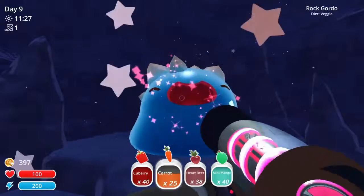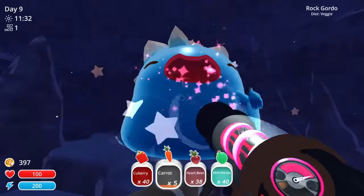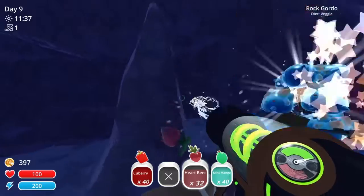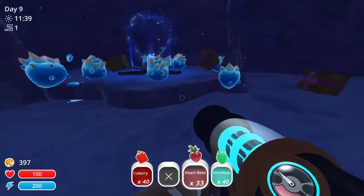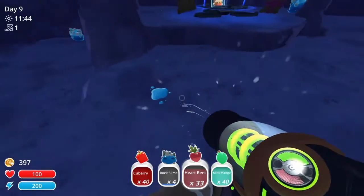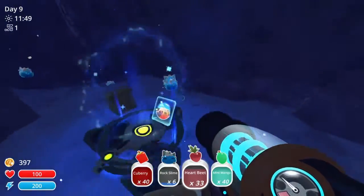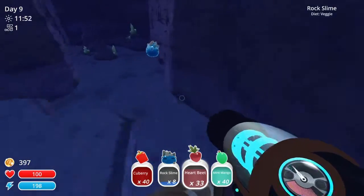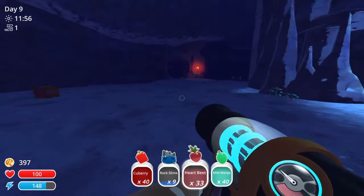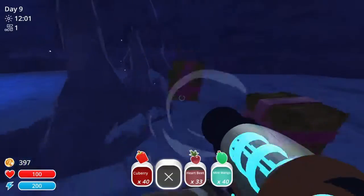Let's just fill up this rock Gordo. I don't remember exactly, but I'm pretty sure he eats about 50 food. And once you blow up this rock Gordo, he'll drop his 10 slimes. He should drop 10 slimes — there are the other ones, I'll just throw them over there.